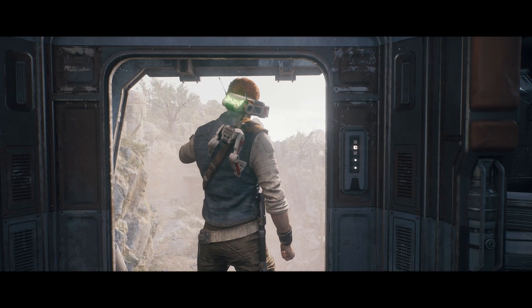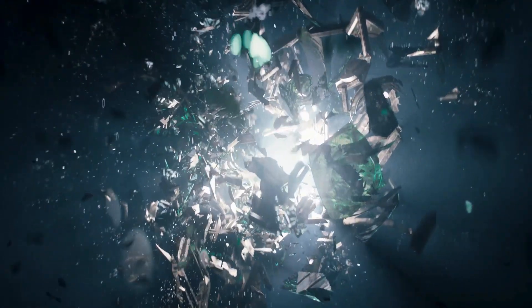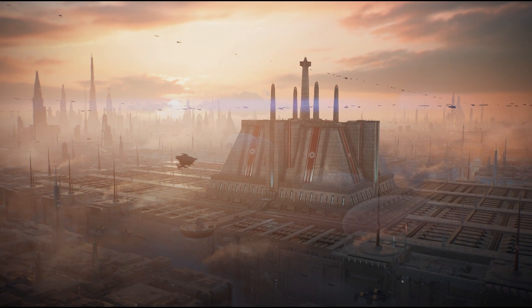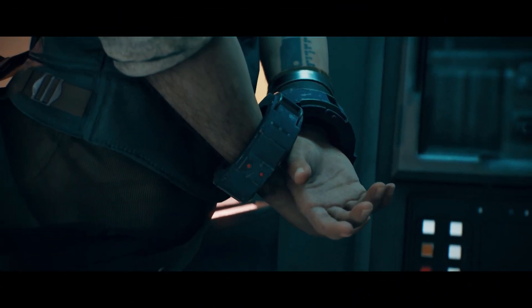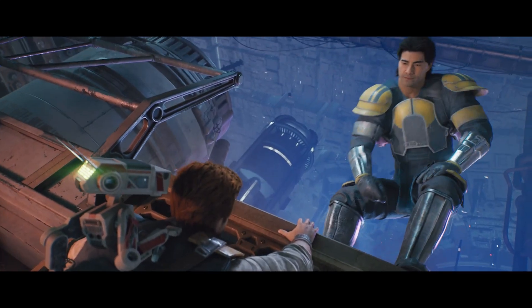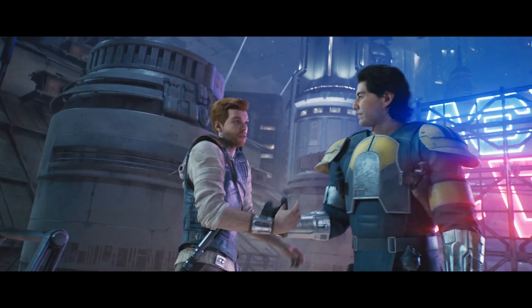Once again, we get to walk around in the boots of Cal Kestis and tread a new path throughout the galaxy. When you start the game, you're shown a recap of Fallen Order to get you up to speed. Fast forward to the present, and we see Cal and Cuffs being transported somewhere on Coruscant. He appears to have been captured by a mercenary group. Cal escapes capture from Senator Daho Sejan with help from his new friend, Bode Akuna.